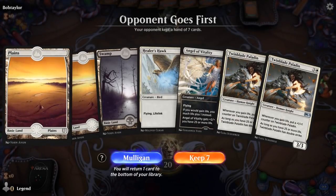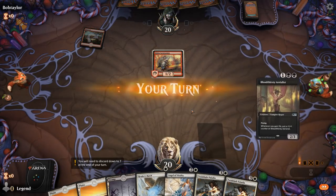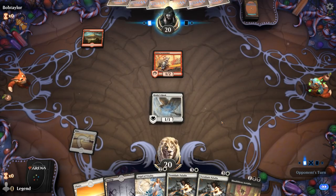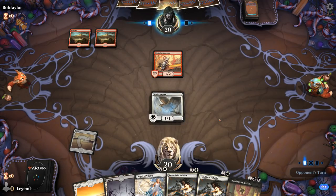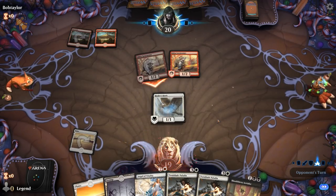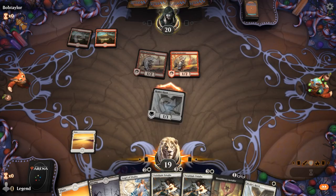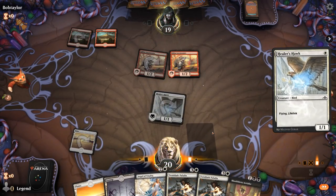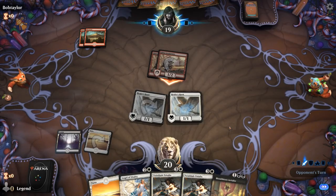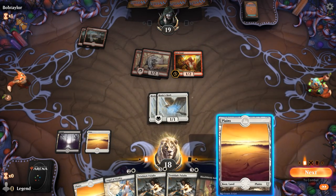We're on the draw with an acceptable hand — Healer's Hawk as our life gain enabler. If the Hawk dies we might struggle to grow the paladins, but there are plenty more enablers in the deck. We're facing Ghitu Lava Runner, then a second Lava Runner and a hit for one. Second Hawk isn't bad; let's attack. Make sure to play the swamp so we have the option of Aerialist if we draw another one. Kiln Fiend appears — that's a scary one. For now we'll just play Angel of Vitality and essentially gain four life.